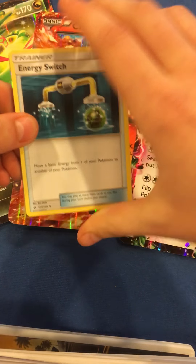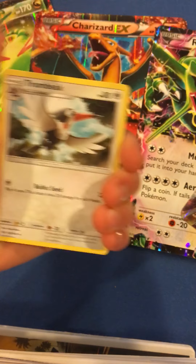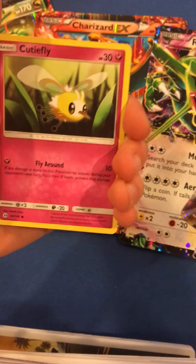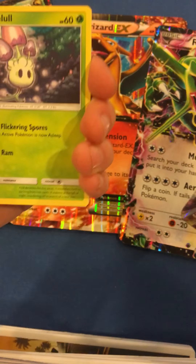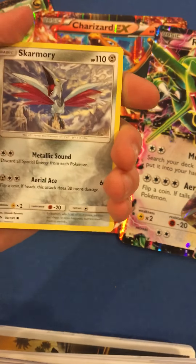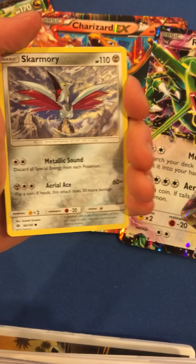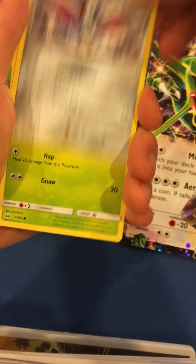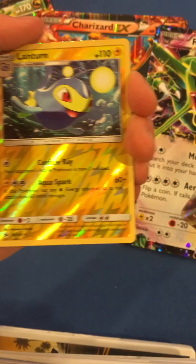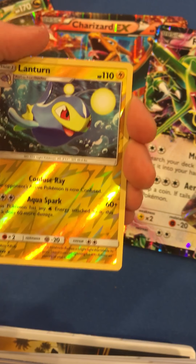Alright, let's start out. And here we got an energy switch, a Trombik, Corsola, a Cutiefly, Chinchou, Morlul — these are all new cards so I've got to get used to all the words here — Skarmory, Caterpie. And our shiny card is a Lantern. That's a cool card, with all the electric lightning bolts.